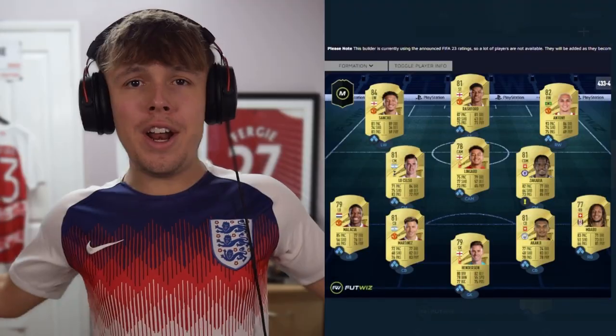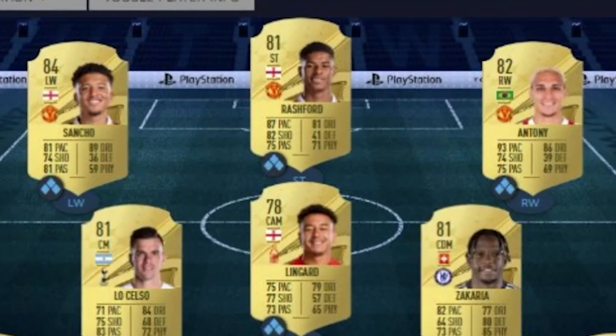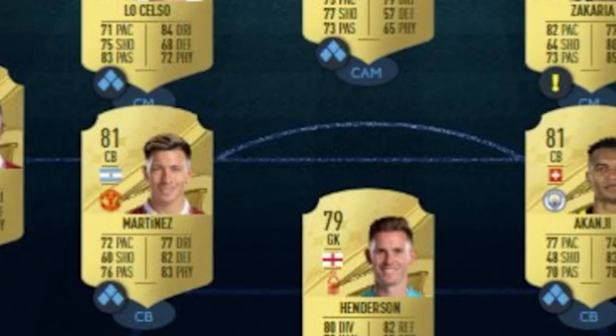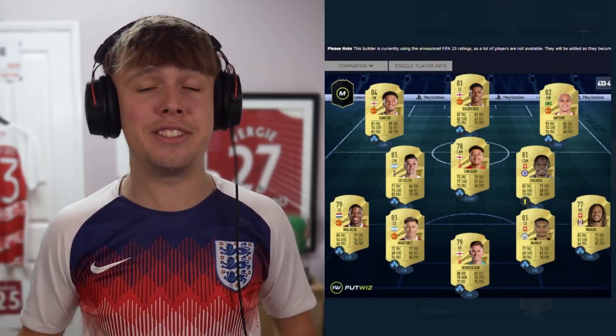On to team two — a bit more of an expensive one. The guy says his plan is to spend 12,000 FIFA points, which is a little bit more understandable. Sancho, Rashford, and Anthony is the front line, and that's definitely going to cost a fair few coins. The midfield is pretty solid too — obviously in the Premier League this year, that's going to be a good midfielder to use. The back line is very solid: Alessia Martinez, Kanji, and Mbappe — all brand new Premier League defenders, so they'll be nice to have. Rashford is probably going to be 100k plus because you can actually move him to striker as a default position, which is ridiculous. Overall, solid team — I like it.